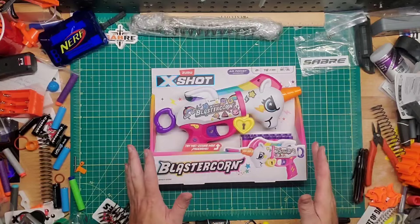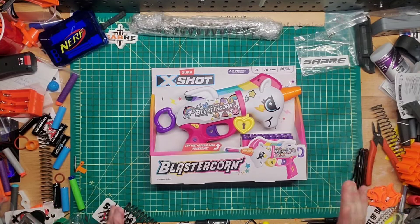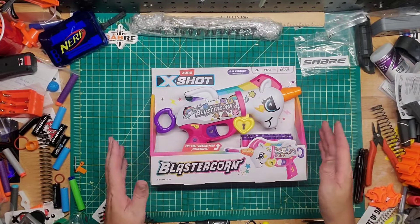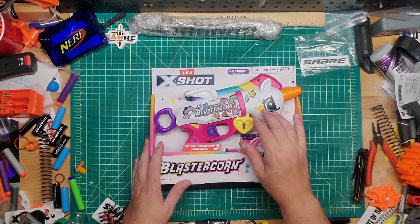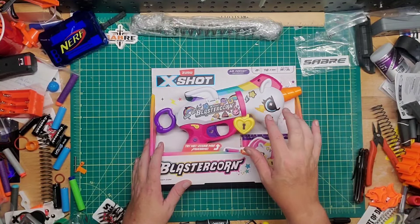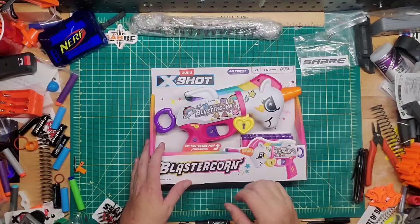I'm not going to keep this blaster after the review — I'll be sending it off to Milo of Milo's Mods. But if I were to keep one, the only reason would be to repaint it. I would paint it black for the most part, leave this orange of course, and then paint the main section purple with shades of silver — like a dark horse kind of thing. I think that'd look really cool.